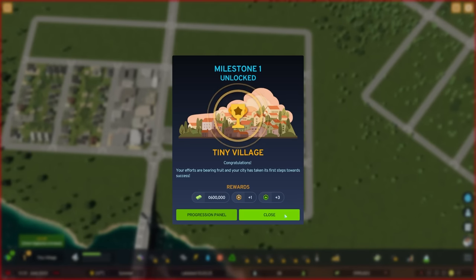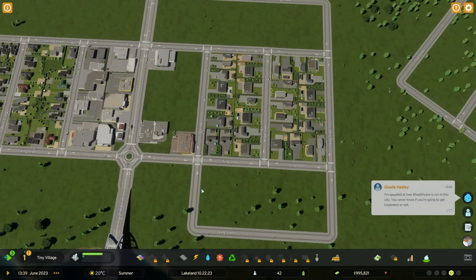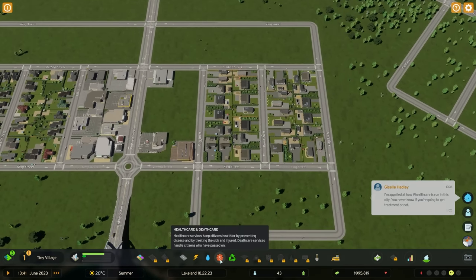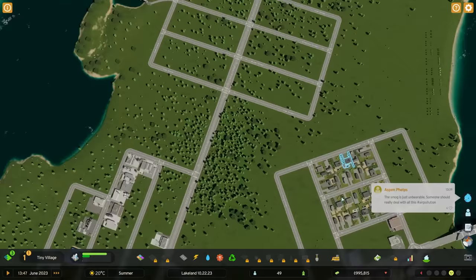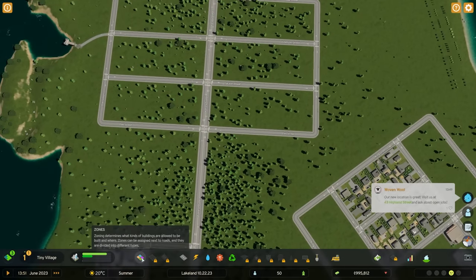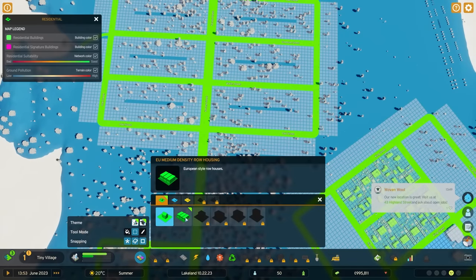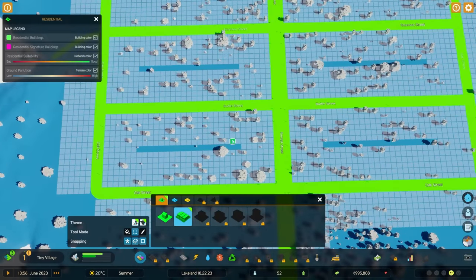We have reached the first milestone, which gave us some more cash, some points, and some expansion points we can use to unlock new things. So far we are just needing more residential. It also unlocked healthcare and garbage management. For now, we're just going to continue to pacify the other needs.